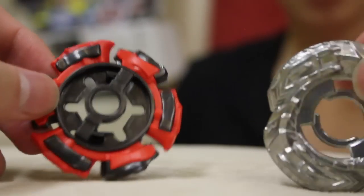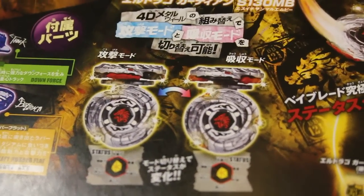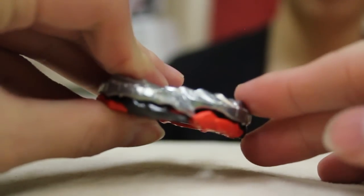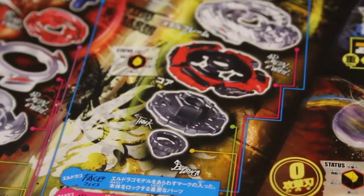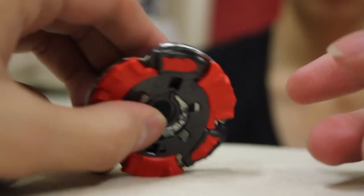Just like Eldrago Destroy, you have the two rings and you can get Absorb Mode and Attack Mode. When the plastic is facing outwards, that means it's Absorb Mode. Spin it 180 degrees the other way and you get your Attack Mode.